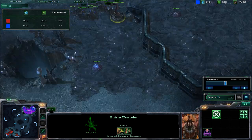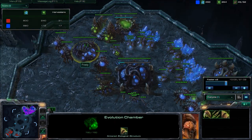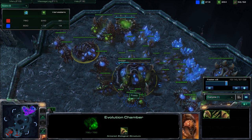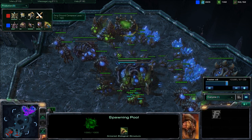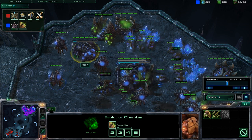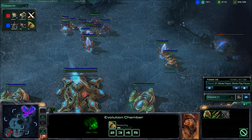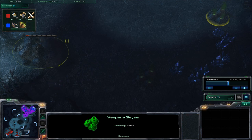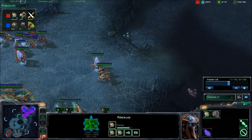I'm going to be mutating my hatchery into a lair and getting an evolution chamber. I'm probably going to be getting some upgrades — I've got Metabolic Boost going and I'm going to be getting armor for my ground units. Continuing to expand the creep, and over here we can see that he's actually going to be getting some Immortals. It looks like he's also going to try to expand to a third base — but let's see, he has 300 minerals and it costs 400, so never mind.